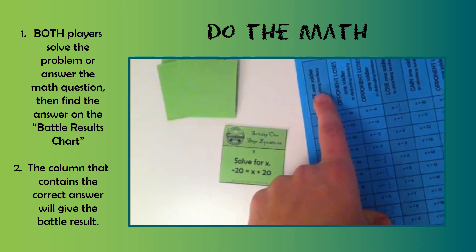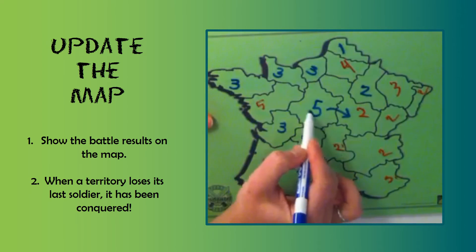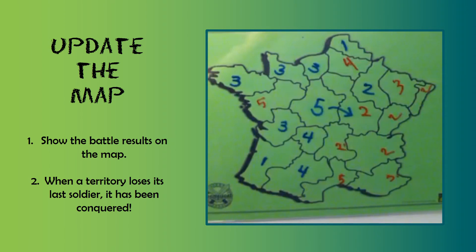Here I'm the attacker and I lose one soldier. Now that I know I lost one soldier as the attacker, I go update the map and erase and rewrite the number of soldiers according to that battle result. Now it's going to be the other player's turn.